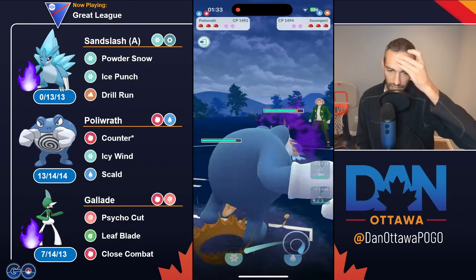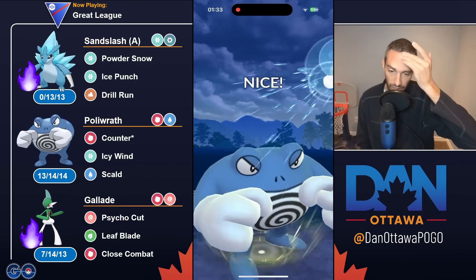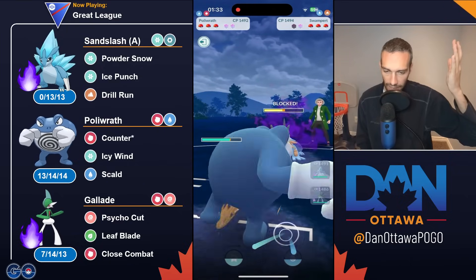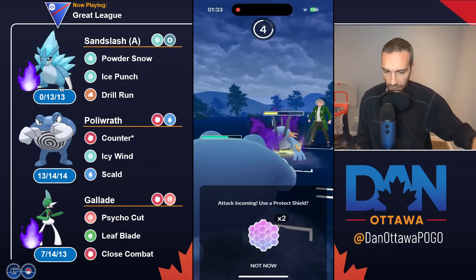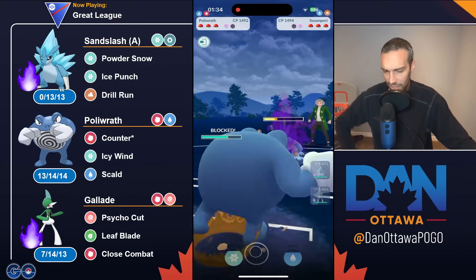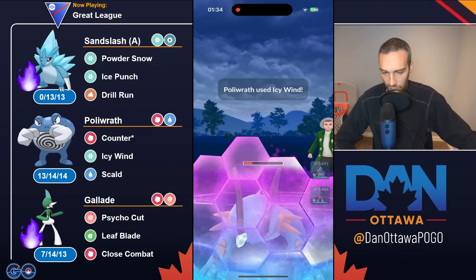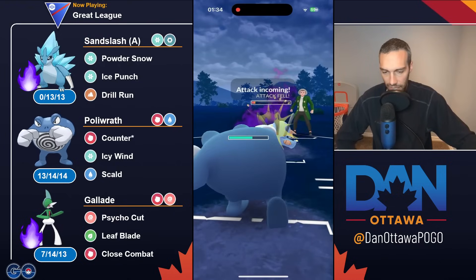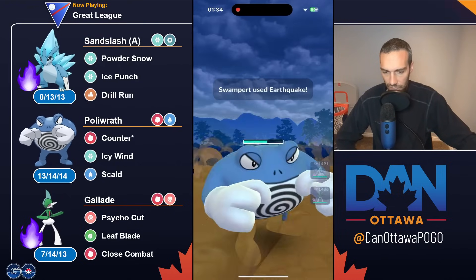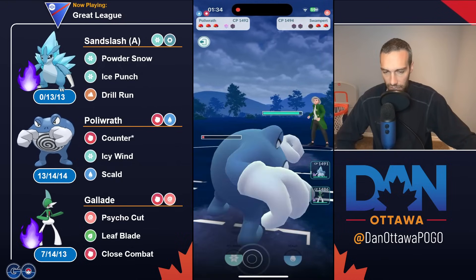Bad lead. Swampert — that's a really weird answer to Poliwrath. Why didn't they just throw a Psycho Boost, grab a shield, and if they have absolutely no answer then come here for the Earthquake? And they just went straight nuke. Swampert all their energy — what are they doing? You don't even need to shield. Yeah, but you live anyway. And now you've got both shields and switch.